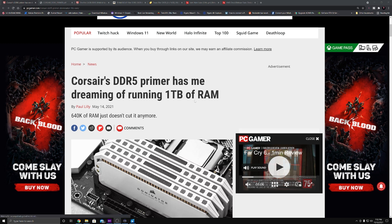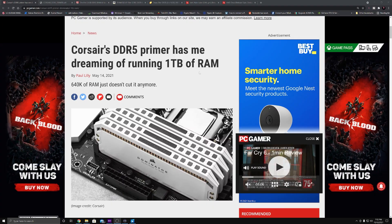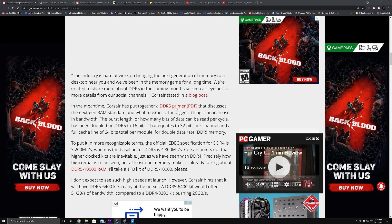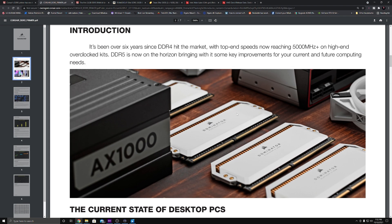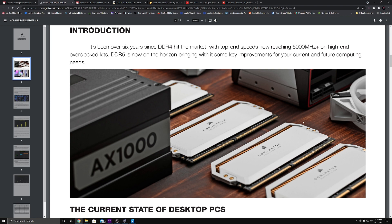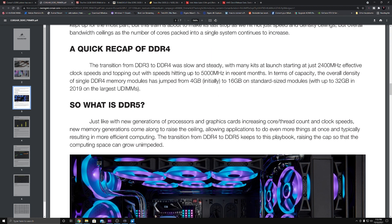I'm on PC Gamer's website — links will be in the description below. There's an article about Corsair's DDR5 primer that has me dreaming of running one terabyte of RAM, which is ridiculous. It says it's been over six years since DDR4 hit the market, with top-end speeds now reaching 5,000 megahertz. DDR3 to DDR4 was slow and steady, starting at 2,400 megahertz and now hitting 5,000.